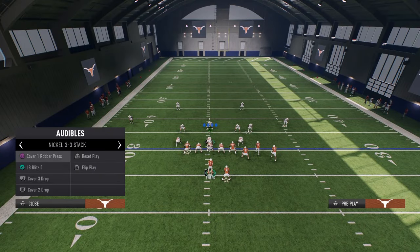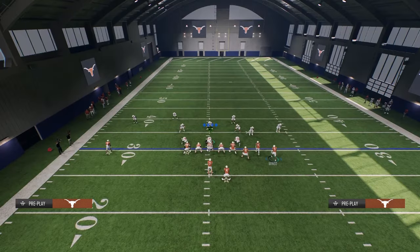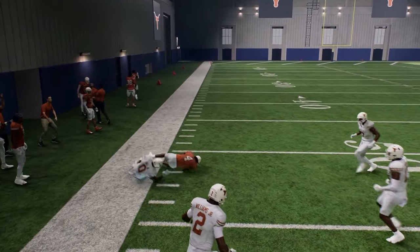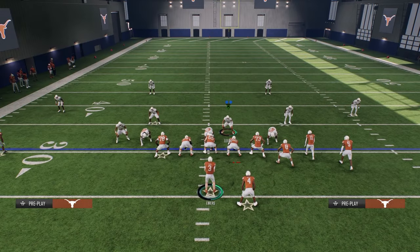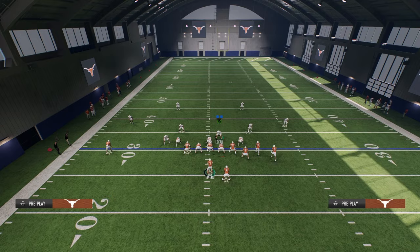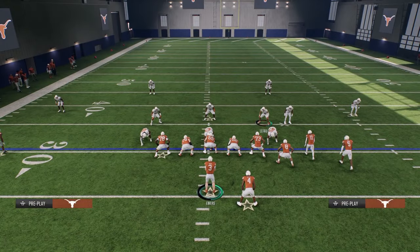If they're sending a lot of blitz pressure — like nickel double mug — I love to go to the RPO. This RPO is either a really good run if you just let the quarterback hand it off, or if they're blitzing out of a zone, which is popular. A lot of people will run a hard flat-hook-curl type zone blitz. This RPO is normally really good against zone blitzes — even if they have a flat defender out there, they don't have the numbers to defend it, so you can stretch that right sideline really easily.